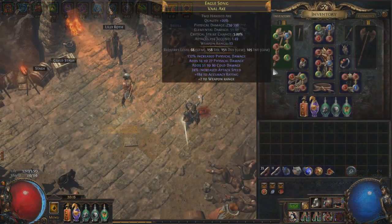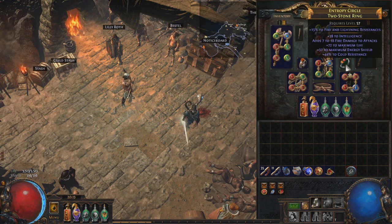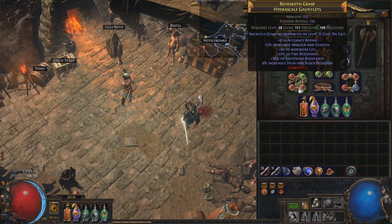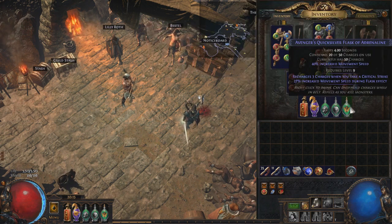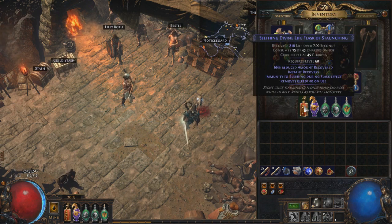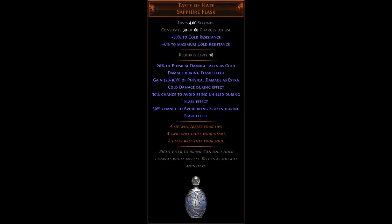I'd say the most important unique on this build is Devoto's Devotion. The faster you move the happier you are. Carnage Heart works great as well with the Slayer Overleech, so definitely a good pickup. Carcass Jack is great for more AoE and damage. You can also opt in for a Belly of the Beast if you want to be extra tanky. Other than that all of the other pieces of gear you want are rares with life and resists. Uniques in the build can also be replaced with rares so it's very easy to get this build going. Atziri's Promise is great on this build and I recommend an Alchemist's Quicksilver of Adrenaline. Doing Atziri yourself was also not too hard on this build. Taste of Hate is also a great pickup although it's pretty expensive.